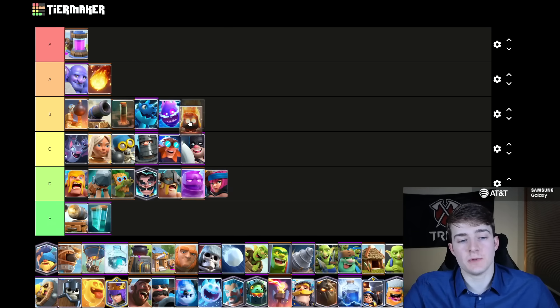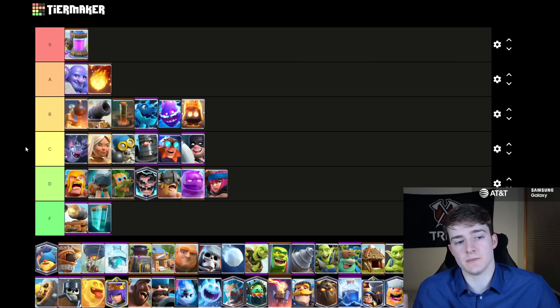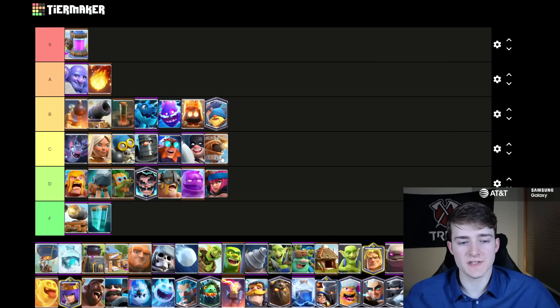The Fire Spirit's going to join the Electro Spirit in B tier. I think the Fire Spirit's very good, especially inside of Goblin Drill decks — Goblin Drill really helped revive the Fire Spirit because they pair so well together, but I do think there is a Spirit that is better than both of these two. The Fisherman's going to go in B tier because for the most part you're only seeing it inside of Royal Giant decks and then maybe Goblin Giant from time to time, so not insanely versatile, but of course when it is played it does get a lot of value, especially because of the King activations.